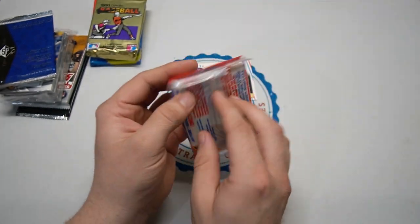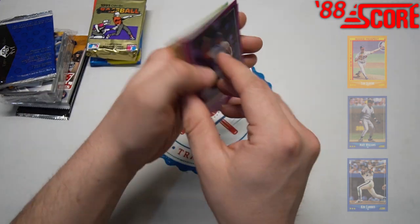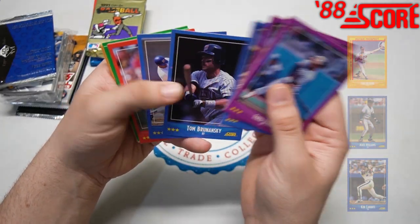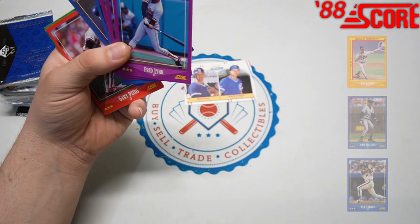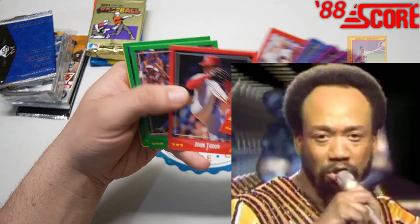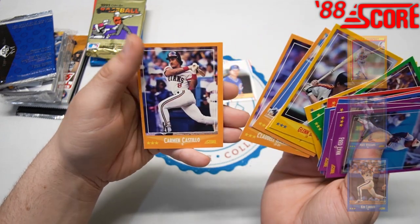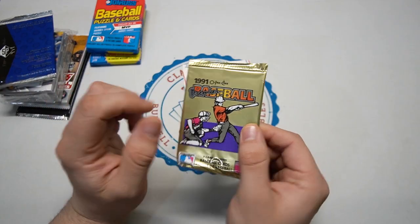88 Score - have yet to see any of the chase guys from this series. Fred Lynn on the Orioles, Tom Brunansky, Larry Parrish on the Rangers. I have a Pete Rose Magic Moments - do you remember? Bill Madlock, Manny Lee, Claudell Washington, and Carmen Castillo. Still striking out on the 88 Score.